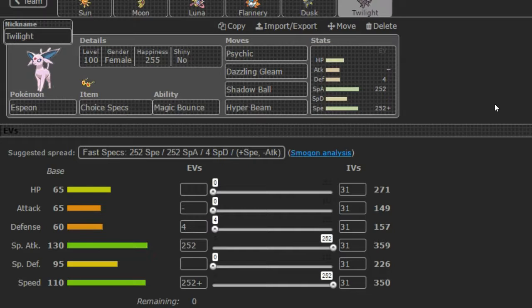Next we're gonna move on to Twilight, the Espeon. Rocking the Choice Specs with Magic Bounce — Psychic, Dazzling Gleam, Shadow Ball, and Hyper Beam. I just threw Hyper Beam on there for some fun. This is not meant to be competitive whatsoever. We are having to play in the OU tier because of Volcarona being BL, so we cannot use her in UU. So this will be in the OU tier.